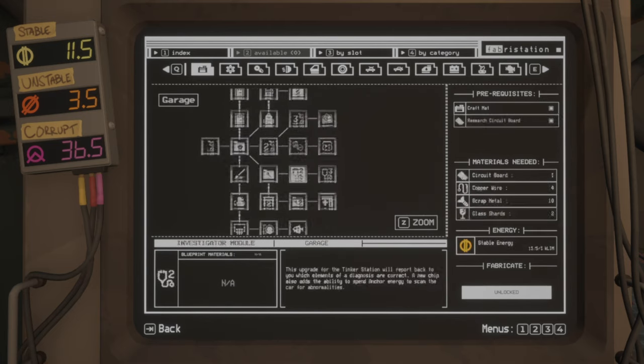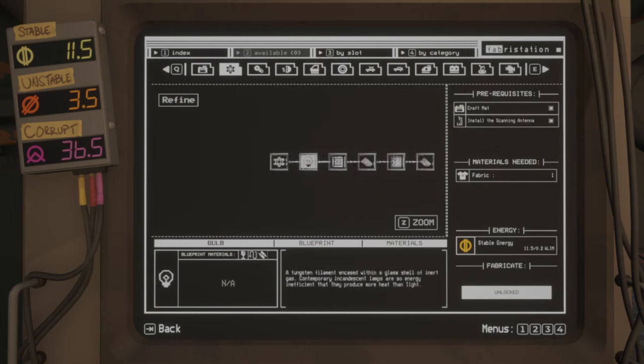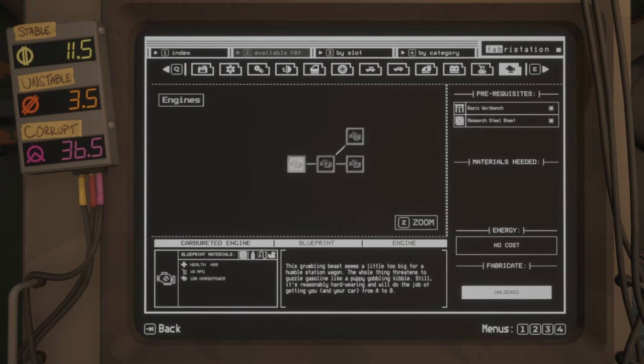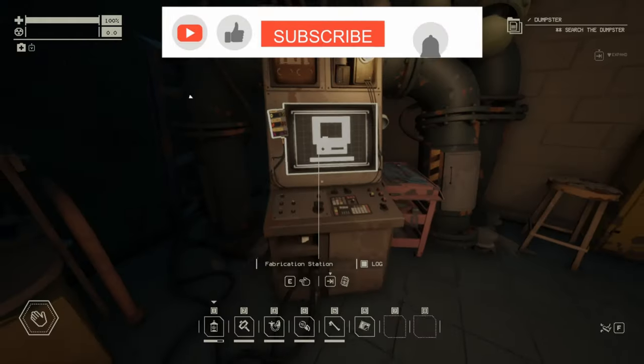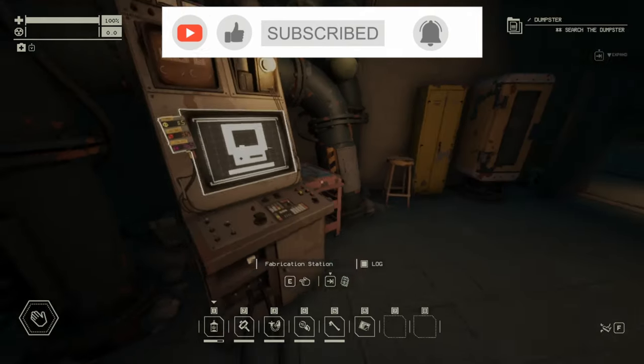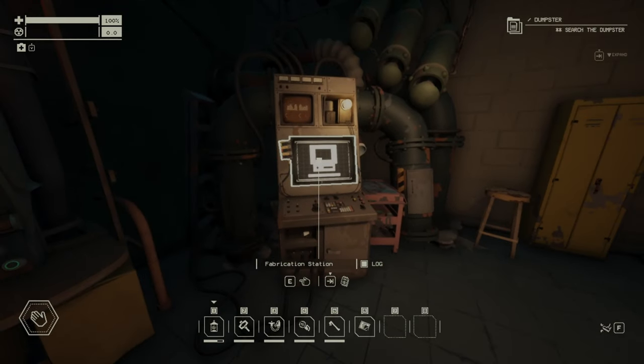And that's all about the fabrication station. I think we touched on all the items — now you know how everything works, what to build, and what not to build. If you liked what you saw, please consider liking, subscribing, and commenting. Join me in another Pacific Drive video — thanks for watching and bye!